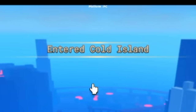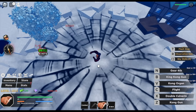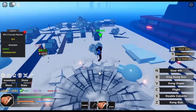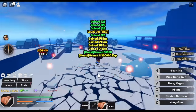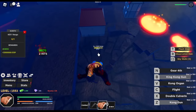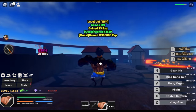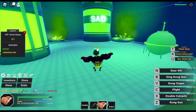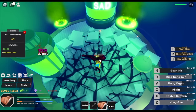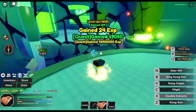Next area is Cold Island. Target is Corrupt Marine — stay here, this is the fastest way to grind. I'll show you Vergo, but he's far even with Flight, and Flight has cooldown, so it's slow to grind him even though he gives more experience. Snow Harpy is also far from the quest giver, which makes grinding slow. Focus on the first mob — Corrupt Marine.